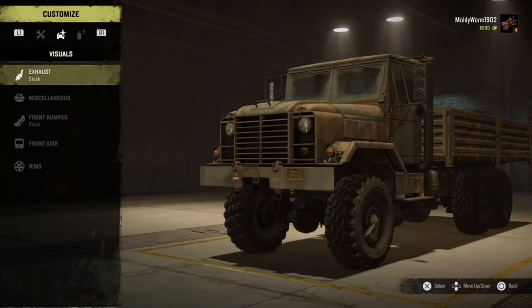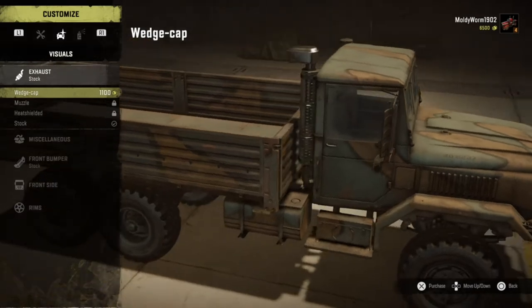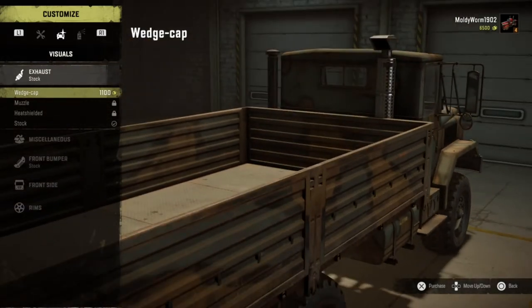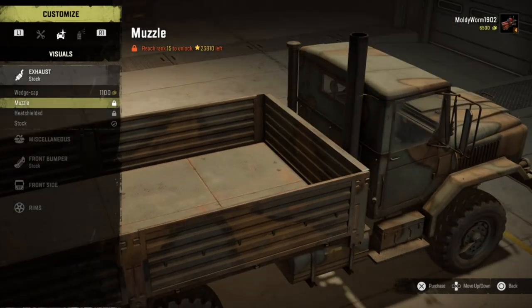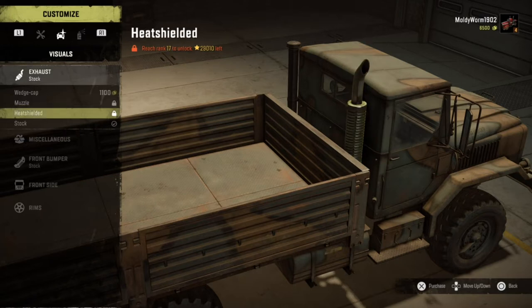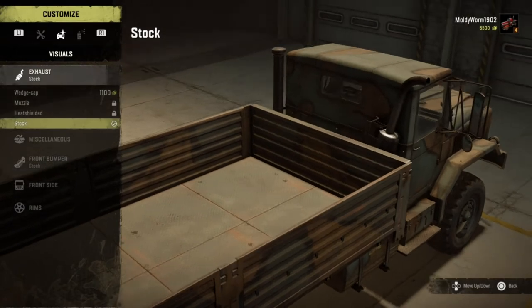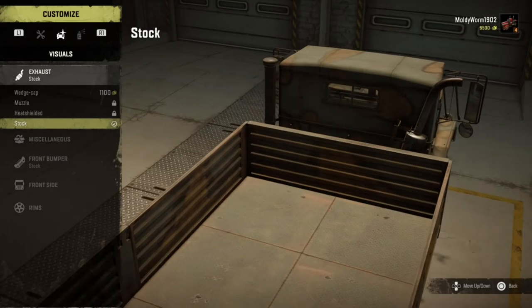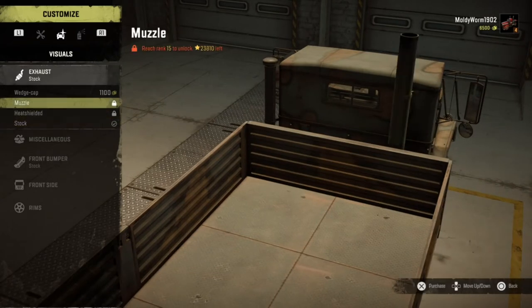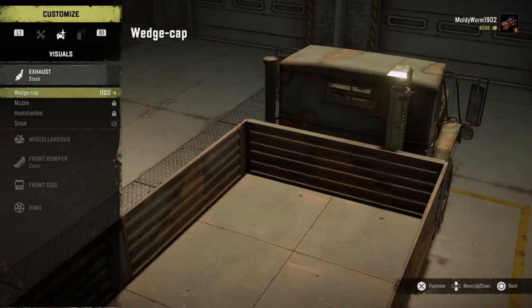In visuals we've got the exhaust. There's a wedge cap exhaust that looks a little funky, the muzzle exhaust that's almost like a steam engine, and the heat shield exhaust which I quite like. The stock exhaust looks a little bit homemade. We haven't unlocked the other two yet, and I don't really like the wedge cap, so we'll just leave the stock one on there.